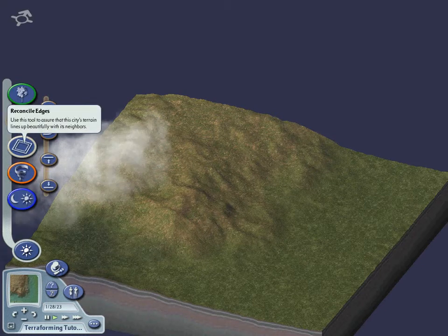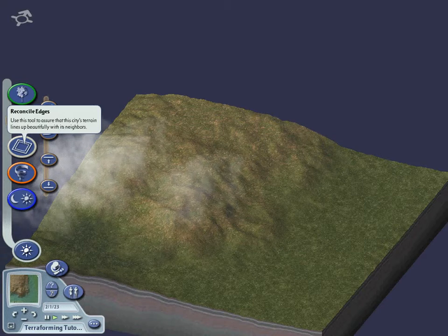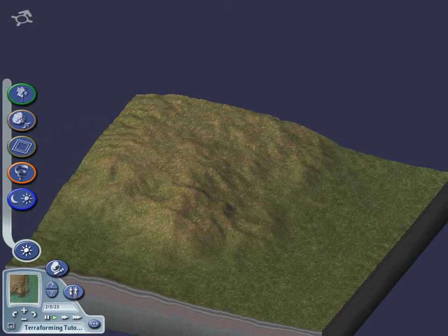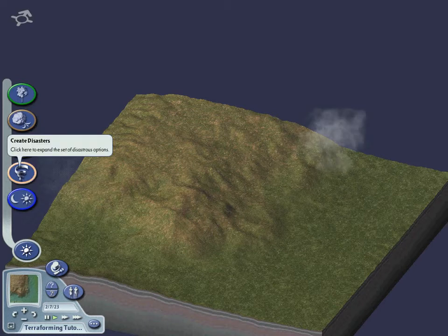But wait — did you remember to make your borders a perfect match with your neighboring cities? You don't have to do this, but if you suddenly have mountains blocking access to a city next door, your economy will suffer greatly. If you do want to match your edges, the Reconcile Edges tool is an easy way to do this, but be careful. I recommend you do this early in the terraforming process.